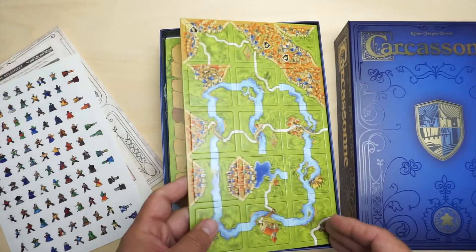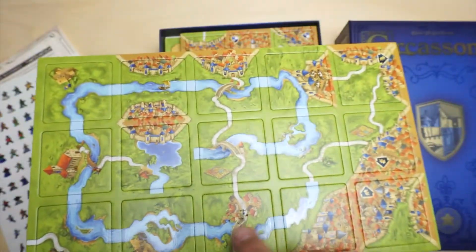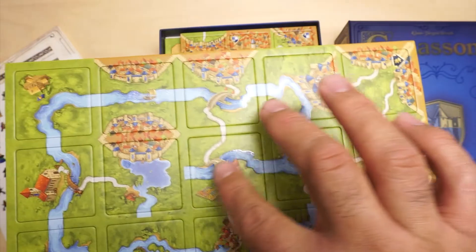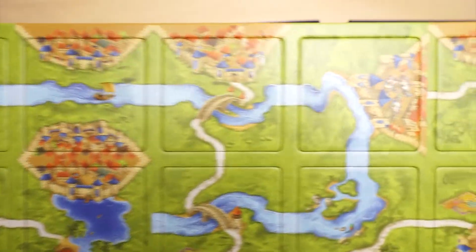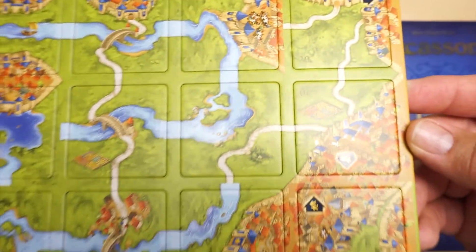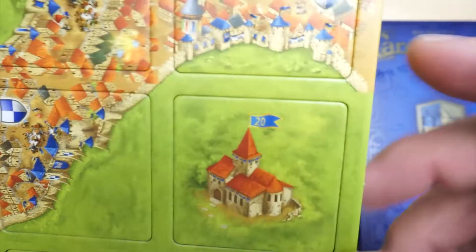And here are some of the tiles. The tiles are glossy — the river tile is glossy too. You can see some of the shine there. Let me get up close on some of the tiles. Pretty nice, pretty good looking tiles. The flag is glossy. You can see the 20-year detail there.